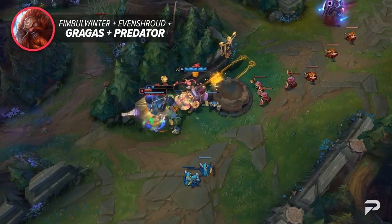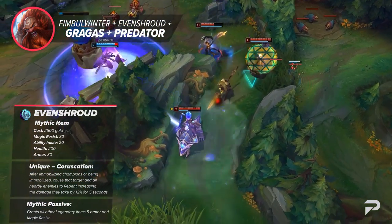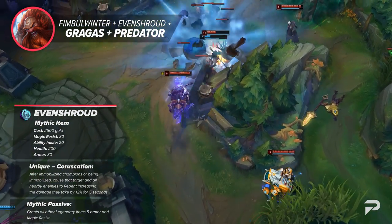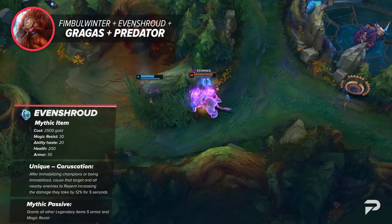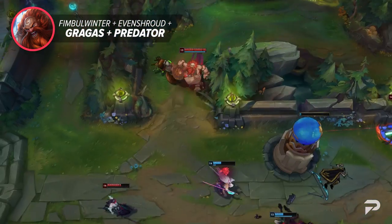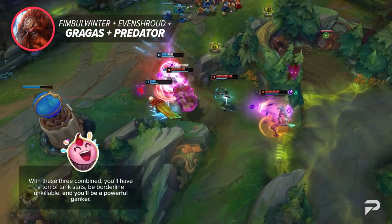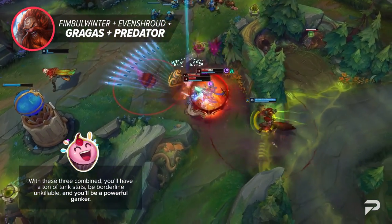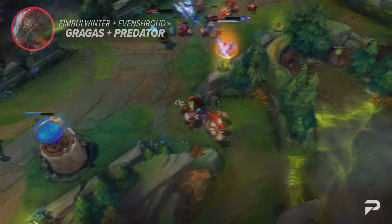Moving on to the jungle, we've got a few combinations you might enjoy. Evenshroud is a new tank mythic item offering 20 ability haste, 200 health, 30 armor, and 30 magic resist. Its unique passive Coruscation causes enemy champions to take 12% increased damage for 5 seconds whenever they're immobilized — and it's only 2500 gold, making it one of the cheapest mythics in the game. We recommend Gragas with Fimblewinter, Evenshroud, and Predator: you'll have a ton of tank stats, be borderline unkillable, and be a powerful ganker with decent damage for great gank and team fighting potential.